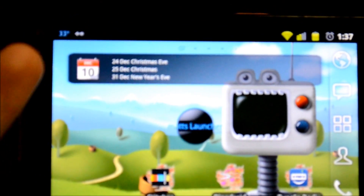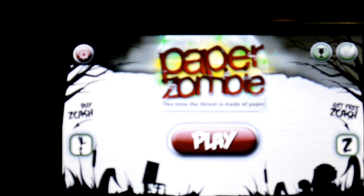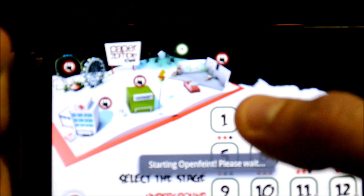Hey guys, what's up, this is Wise Matthew again. I've got a lot of good apps for you today so let's just go ahead and get into it. This first game is called Paper Zombie — it's a game about zombies and you have to stop them from attacking citizens, pretty simple.